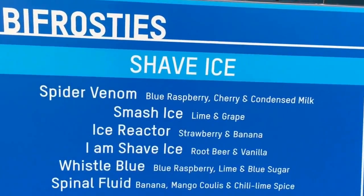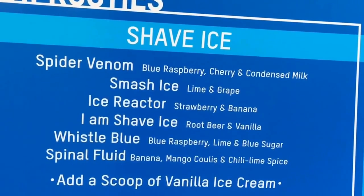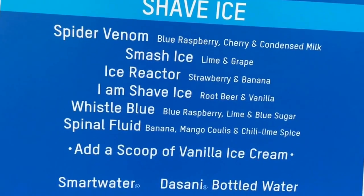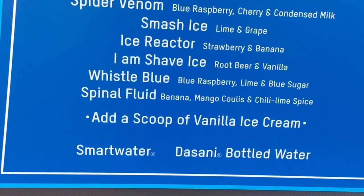Once you're done becoming an Avenger, you can go to Bifrosties where they have different shaved ice. You can get Spider Venom, Smash Ice, Ice Reactor, I Am Shaved Ice, and Whistle Blue Spinal Fluid — which is just weird. Why would they call it Spinal Fluid? Spinal fluid is a real thing — do kids really want to drink something named after what's in someone's spinal cord?